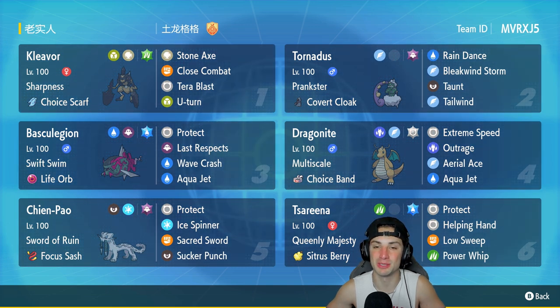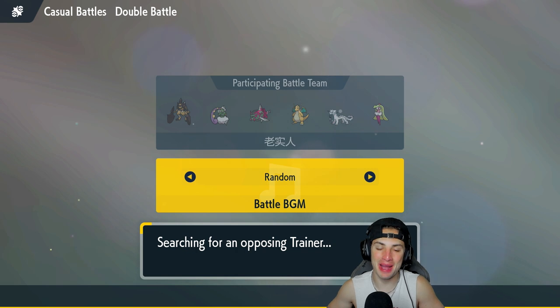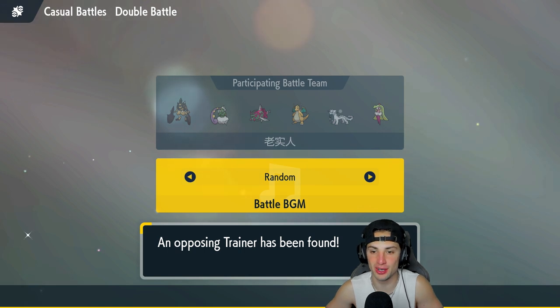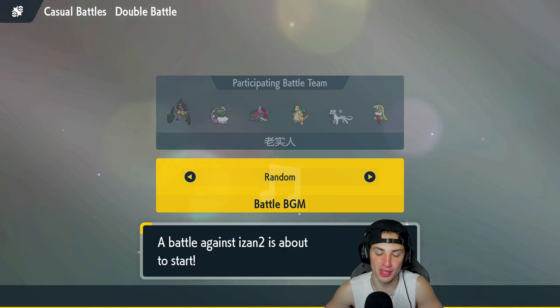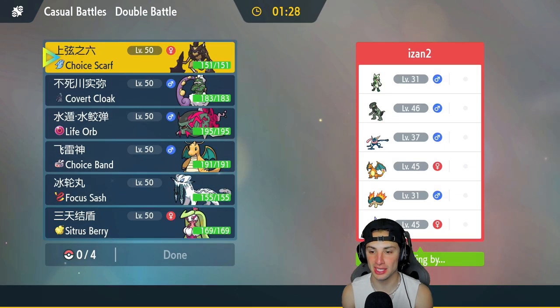Loading up match number one — I just can't wait to use this Pokemon. Tornadus and Basculegion is going to be a solid lead for the most part. Their team looks awesome but weird at the same time — they have two unevolved Pokemon, Koalva and Meowscarada's second stage, but they also have four very strong Pokemon.